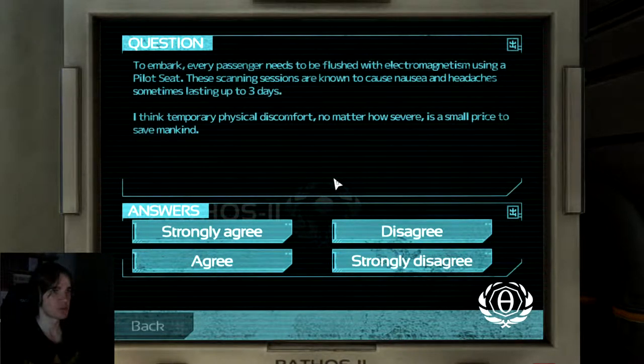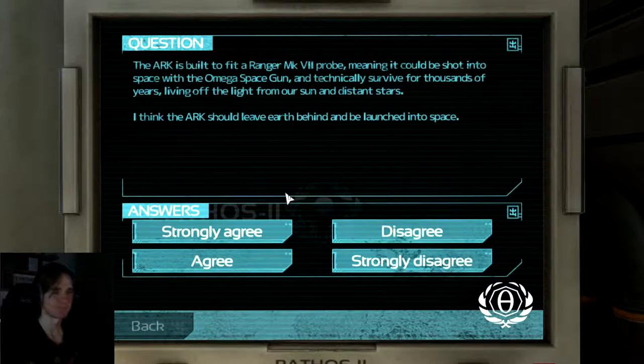To embark, every passenger needs to be flushed with electromagnetism using a pallet seat. These scanning sessions are known to cause nausea and headaches, sometimes lasting up to three days. I think temporary physical discomfort, no matter how severe, is a small price to save mankind.